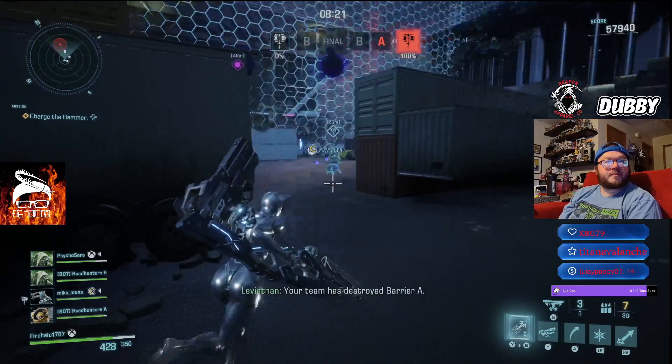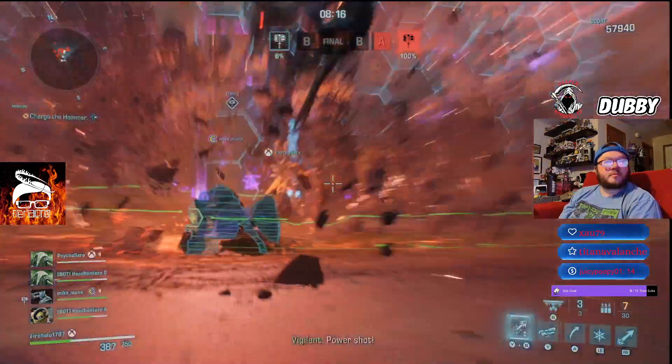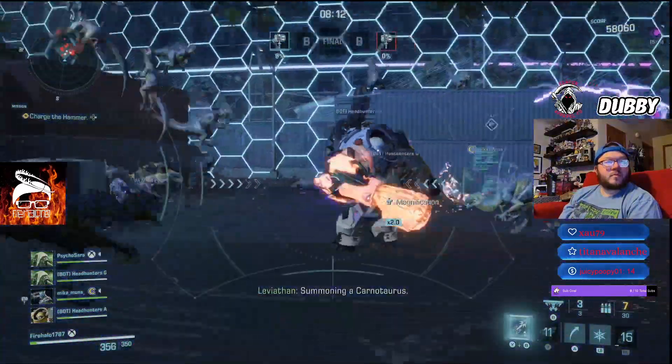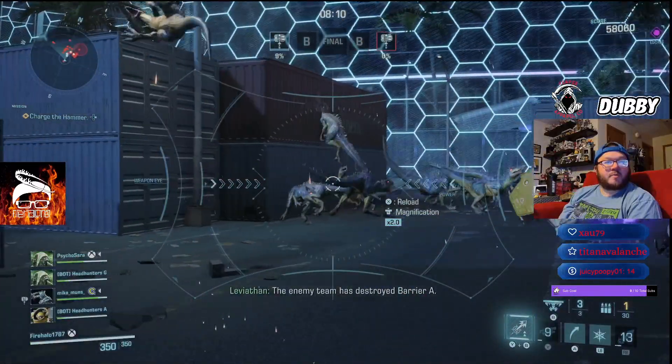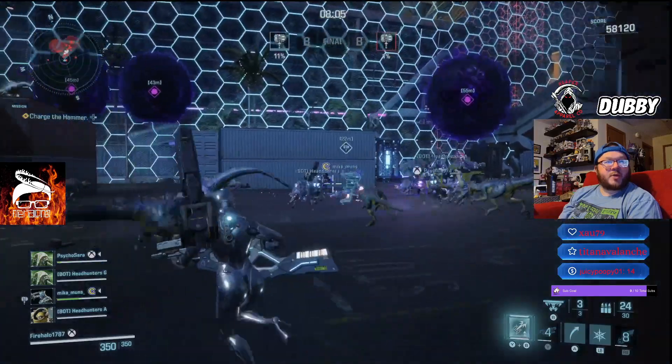Your team has destroyed Barrier A. Power shot! Summoning a Carnotaurus — another Carnotaurus coming in. They're a little bit behind us on destroying barriers.